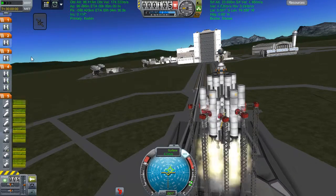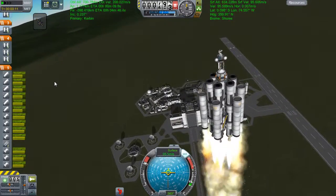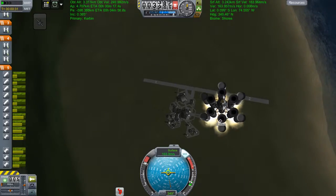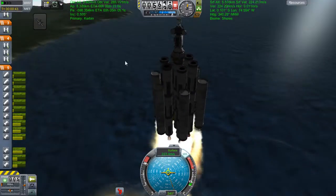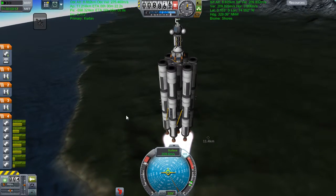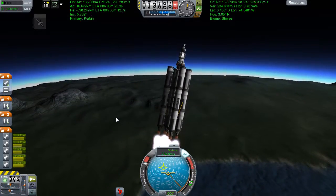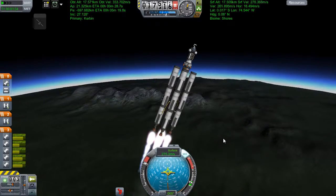Hey guys, welcome back to Kerbal Space Program where today we are making a tiny little launch. This is not the main launch of this episode. This is just a launch of basically everything you've seen before - we've got a remodified Moho probe on top. This one is not intended for Moho, but it does have everything on it that I want to scan Kerbin for. It's got the multi-spectral band from ScanSat, and also a Kethane scanner - that's all it needs.